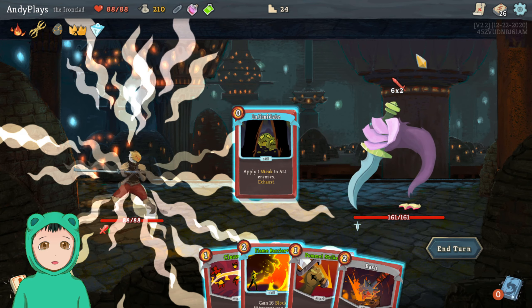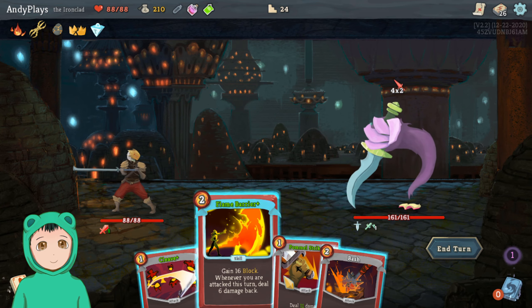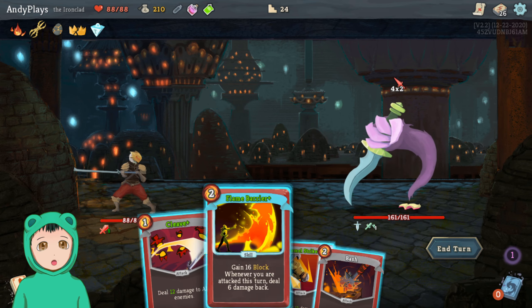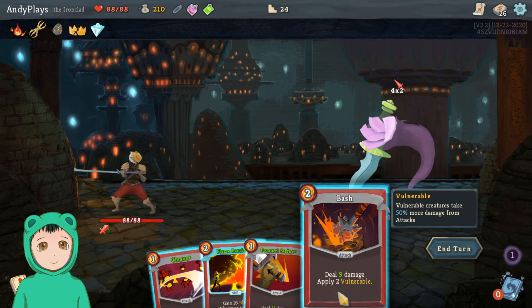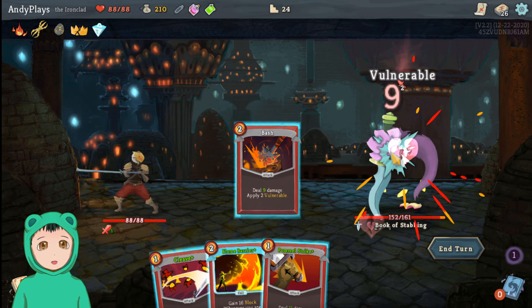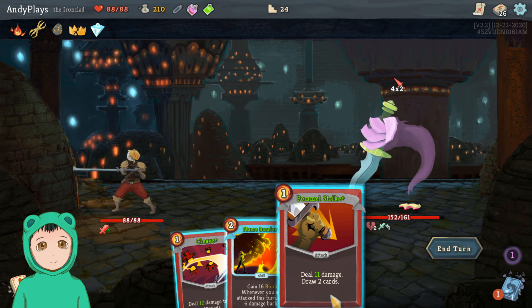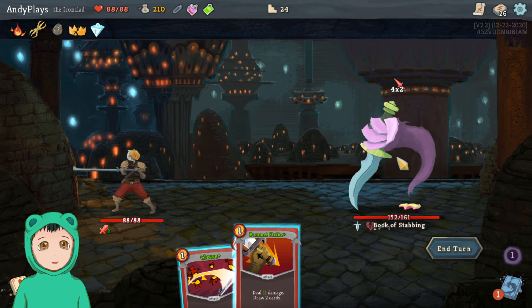Mr. Dagger Hand — Book of Stabbing. So let's do Intimidate. Four times two — eight damage. We really probably should have done that honestly because we have the Flame Barrier but hit this way we can just take the damage, do the Flame Barrier later. We'll Bash, apply two vulnerable.